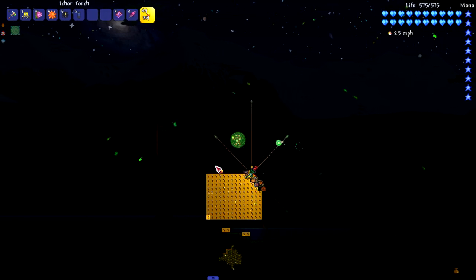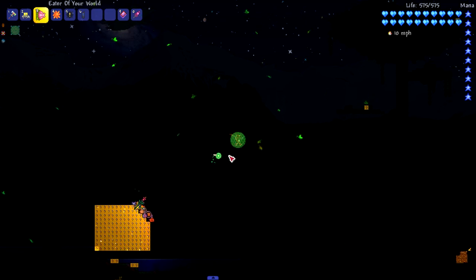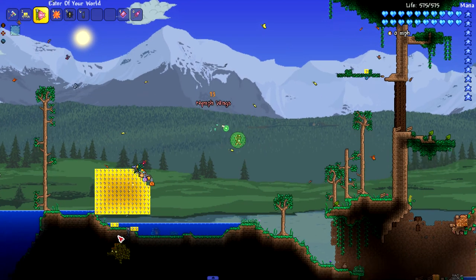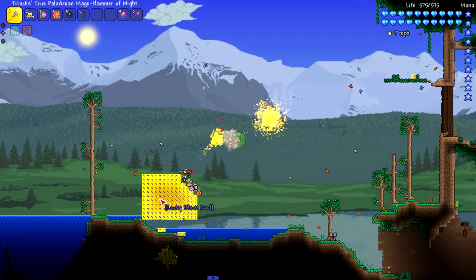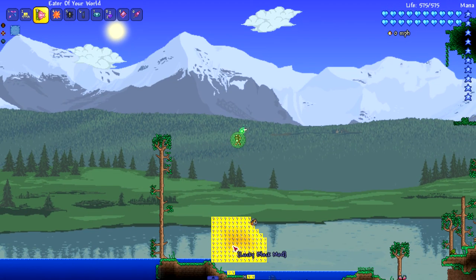It just stopped right there - maybe those spikes stopped it. Let's try again. I've noticed the lucky blocks like to make it dark. What just happened? Oh, it stops on entities - if there's a mob or something it stops on them. Let's try again and see if it works this time.